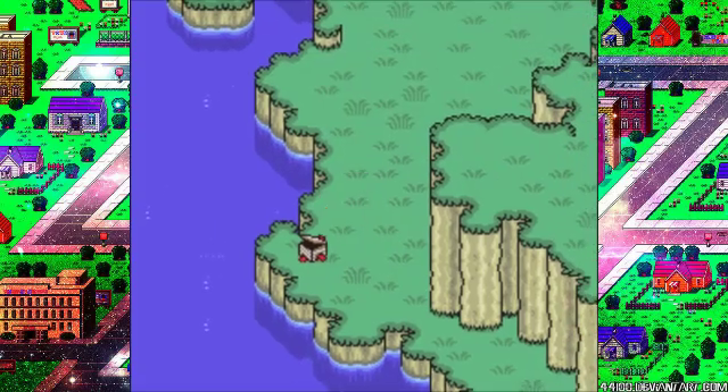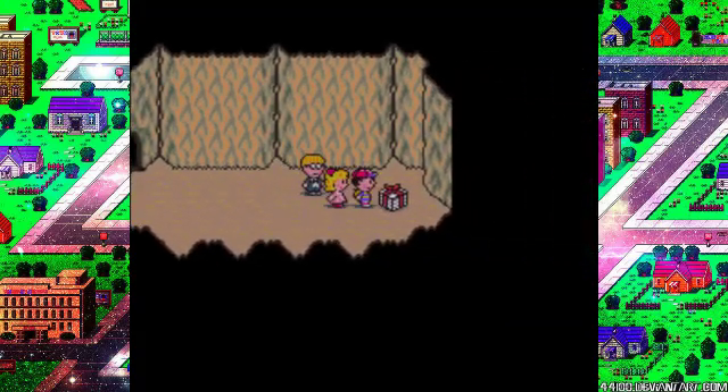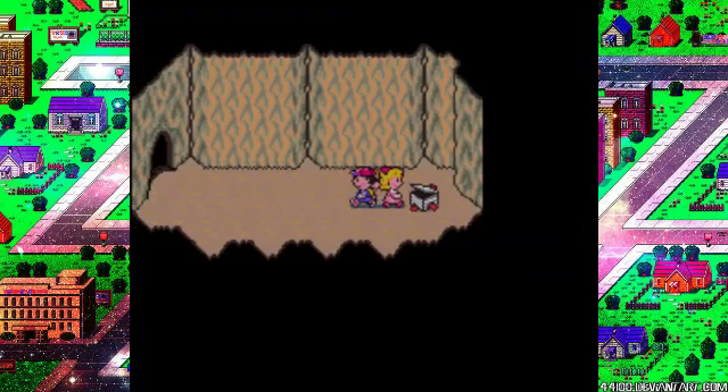There's a Protein Drink inside, as you would expect. The Protein Drink is stronger than any of the other healing items we have. We enter this cave and there's a Bottle Rocket — let's pick it up. Give that to Jeff, because Jeff's the only one that can use Bottle Rockets.